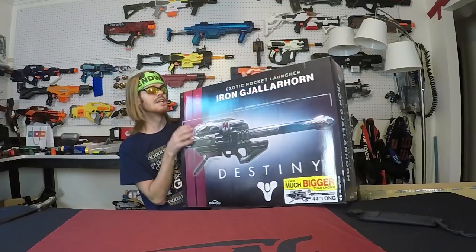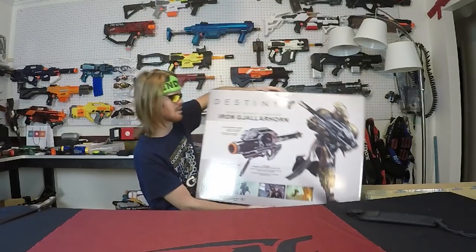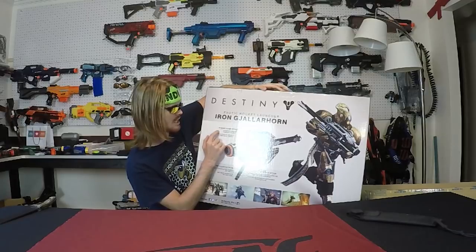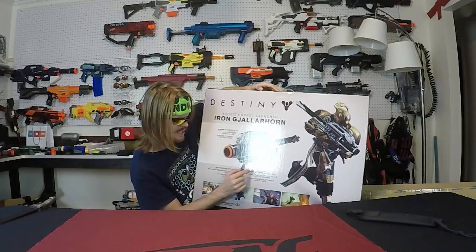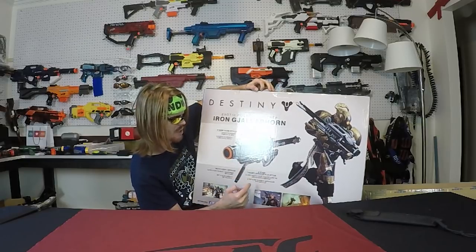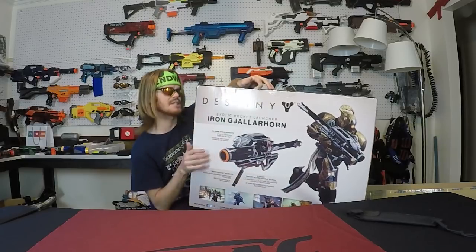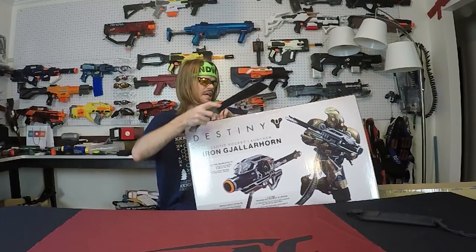It says up here 'not a toy.' This is definitely a display piece. On the back we have 'Exotic Rocket Launcher Iron Gjallarhorn' with an in-game sound effect, so it's going to make some noise. And it has a two-stage trigger action. So I mean this thing is cool. Let's go ahead and get it out of the package because I am very excited to see how difficult it is to assemble and how quickly we can get it together.